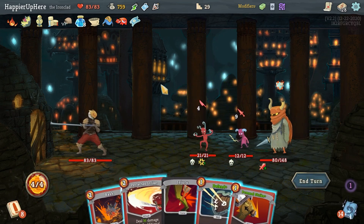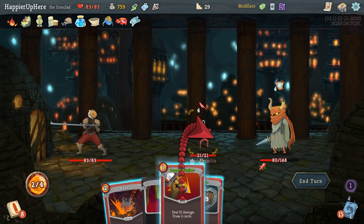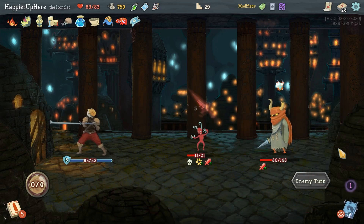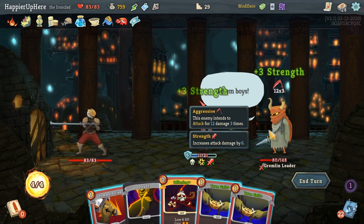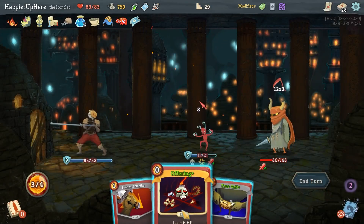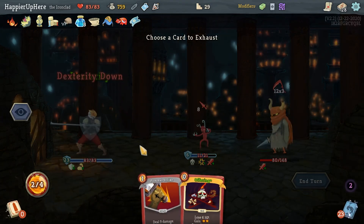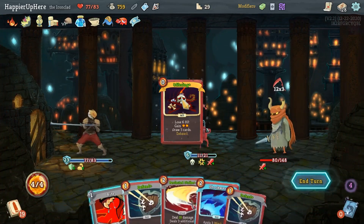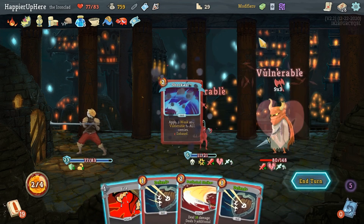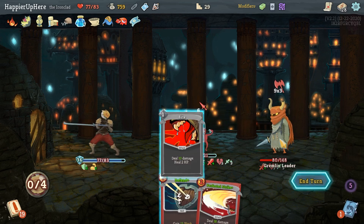Not having any AoE is getting annoying. Perfected Strike, Pummel Strike — didn't draw Offering. Not enough to kill so let's defend and hope the backliner doesn't attack. He does attack. Let me True Grit the Doubt first then Offering — should have played that better. I should have drank the Speed Potion for 5 extra block. Shockwave weakens everybody — 27 plus 6 is 33, so one Defend is enough. Even do a Bite here.